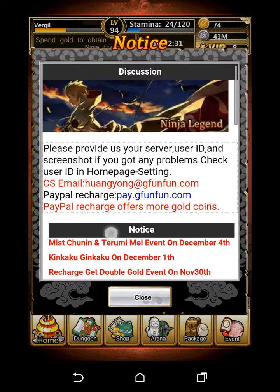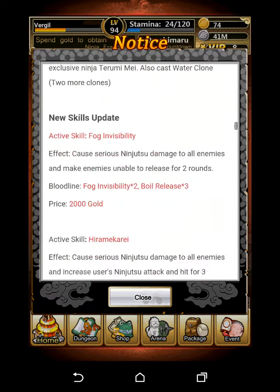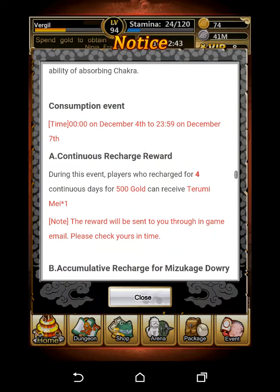Now for bronze — the reason you need to pay $64 is because of the continuous recharge reward. During this event, players who recharge for four consecutive days at 500 gold can receive Terumi Mei. This reward is sent to your in-game email, so check it on time. That gives you one full purple card, and you need two cards for bronze.